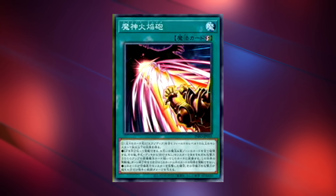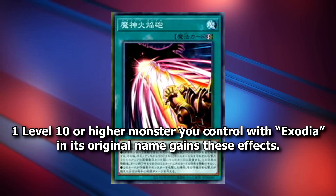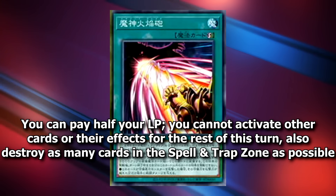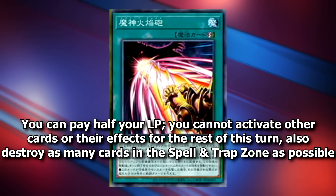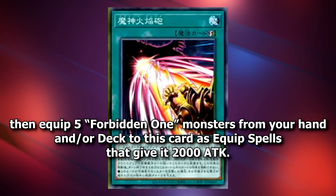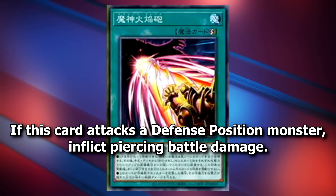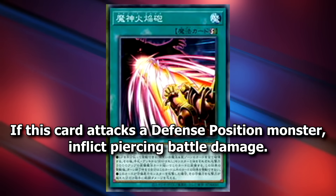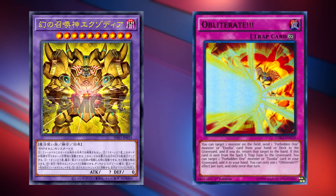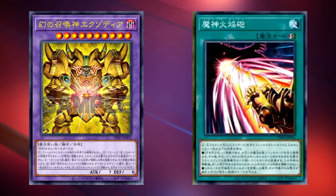The other Exodo card is Exodo Blaze, a quick play spell that says: one level 10 or higher monster you control with Exodia in its original name gains these effects. You can pay half your life points; you cannot activate other cards or their effects for the rest of this turn. Also, destroy as many cards in the spell and trap zone as possible, then equip five Forbidden One monsters from your hand and/or deck to this card as equip spells that give it 2,000 attack. If this card attacks a defense position monster, inflict piercing battle damage. The idea is that during your end phase you place the Flame or Obliterate from your deck to your back row, and then during your opponent's end phase you set Blaze to hopefully set up an OTK.